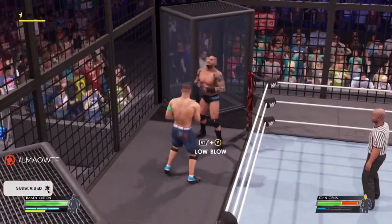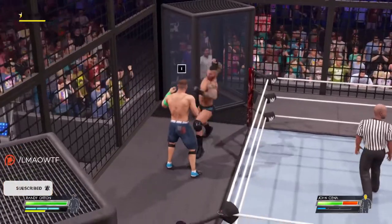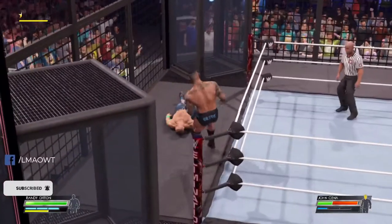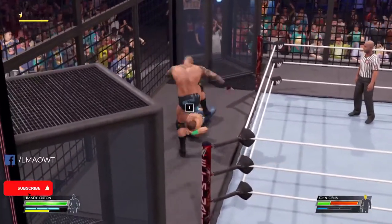I would appreciate it and let's get started. All you have to do is make sure your opponent's green bar is down all the way to red. Once you have that, you're just going to irish whip or drag your opponent into the pod.